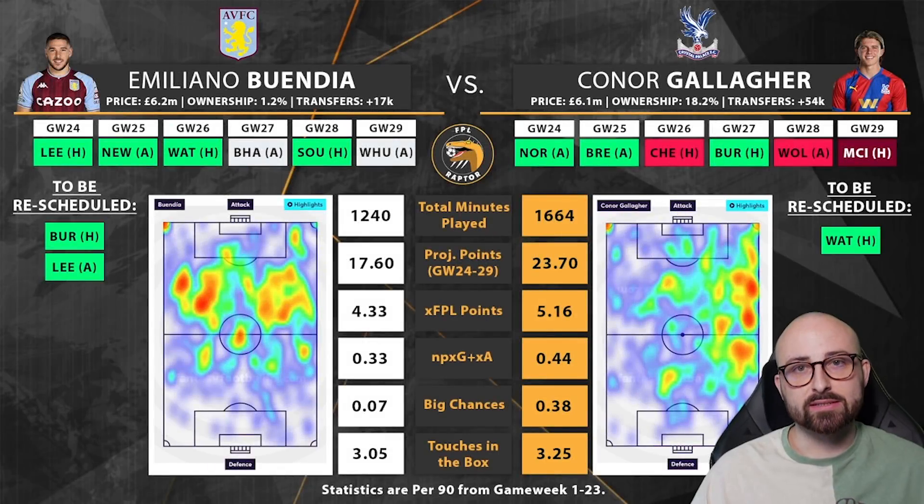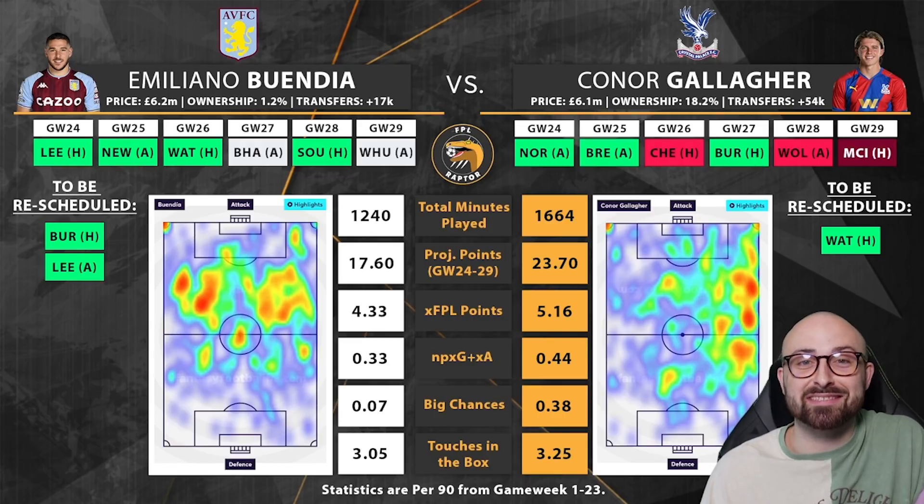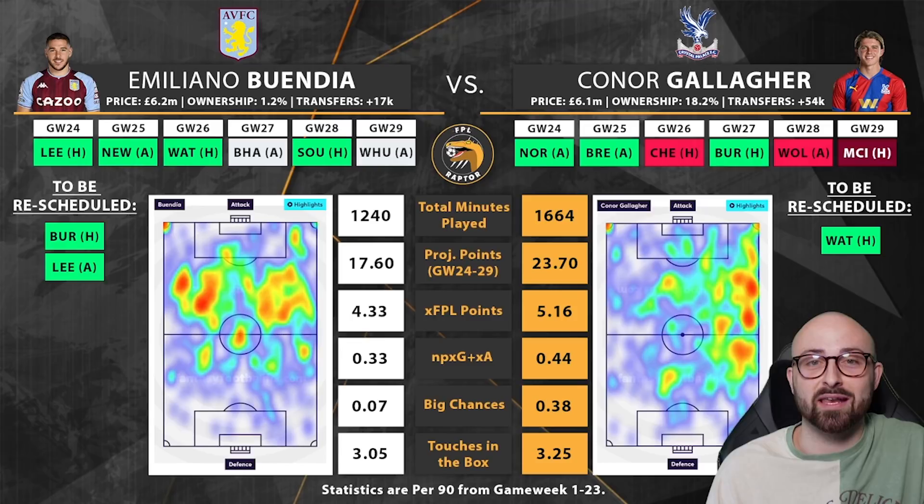The next comparison is between Emile Buendia and Conor Gallagher. Buendia doesn't score very often and hasn't been massively in the points, but he did score 10 points in Game Week 23 and as a result he'll be in a few people's minds. The fixtures are fantastic coming up, so I wanted to see if the underlying statistics support continued good play or whether we should go for someone safer like Conor Gallagher, who's been performing very, very well all season.